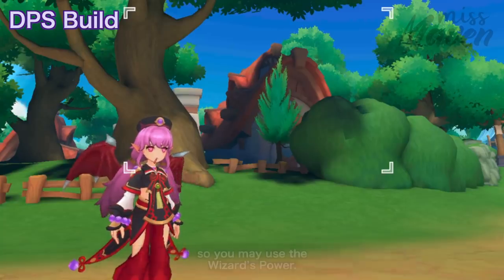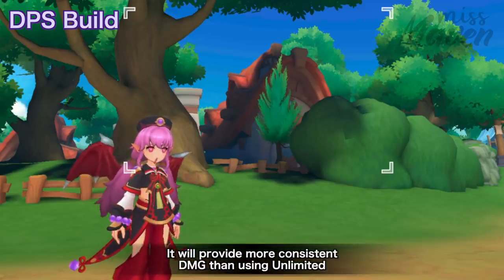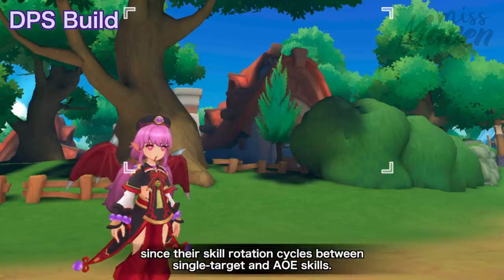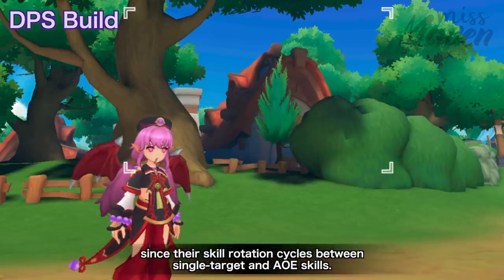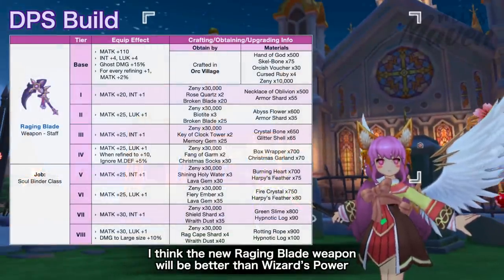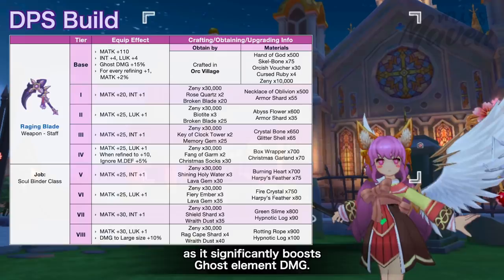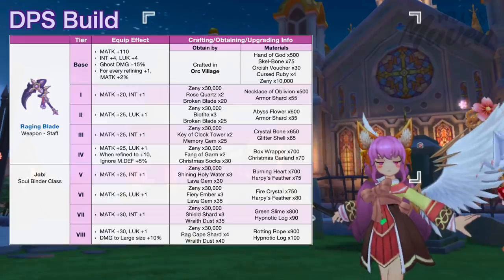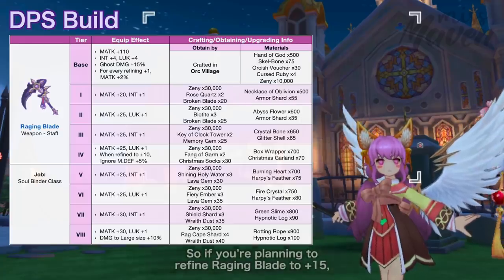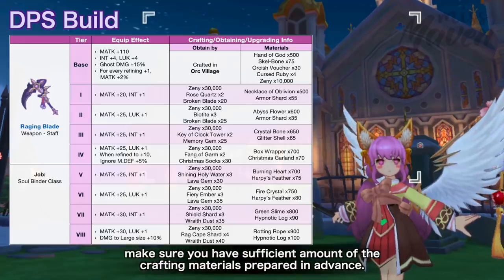One of the most important things to prepare in advance for this build is the weapon. Soulbinders can equip staff-type weapons. You may use the Wizard's Power, which provides more consistent damage than Unlimited since there are skill rotation cycles between single target and AoE skills. However, the new Raging Blade weapon will likely be better than Wizard's Power for this build, as it significantly boosts ghost element damage. It can be crafted in Orc Village and upgraded to Tier 8 using specific materials, so if you're planning to refine it to +15, make sure you have sufficient crafted materials prepared in advance.